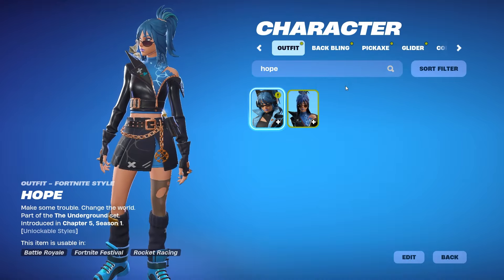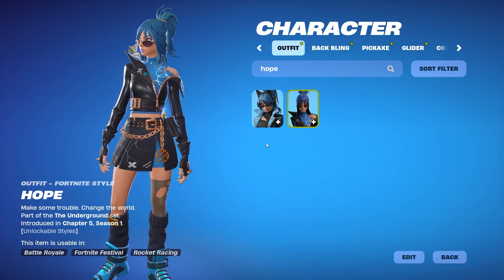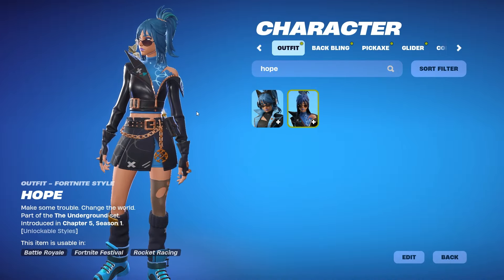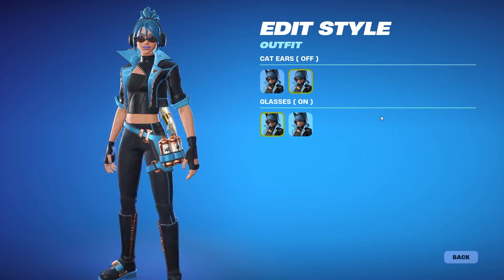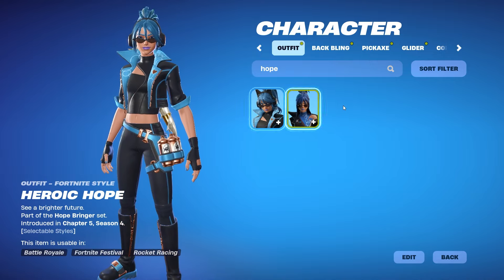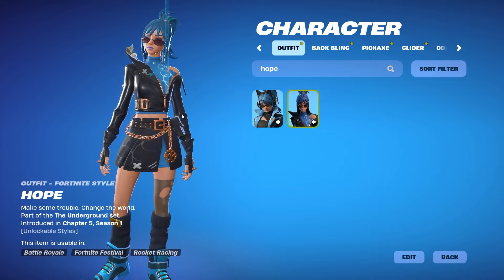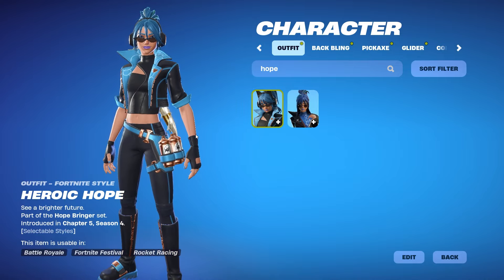Before we end it, let's do a comparison of the two Hope skins side by side. This is the brand new one and this is the battle pass one. The big difference is the new one permanently has headphones — you cannot take the headphones off. Same hair, same lipstick, same jacket — just a little bit different. The new one also has little spray bottles on the side; the old one doesn't. It's pretty much a copy and paste.